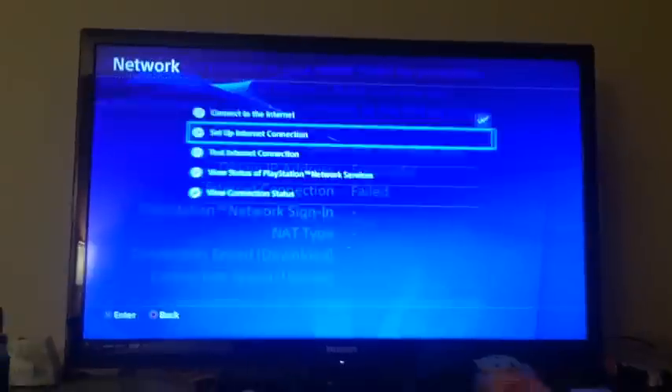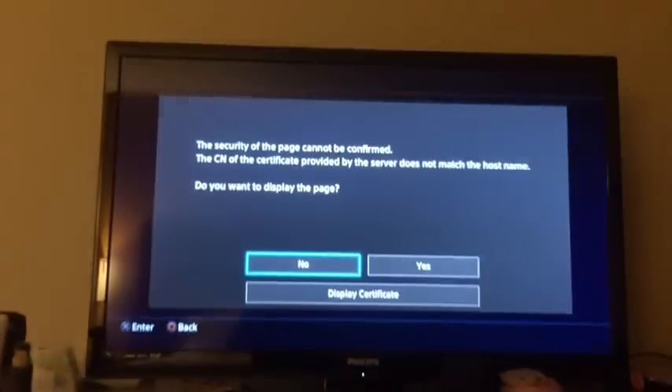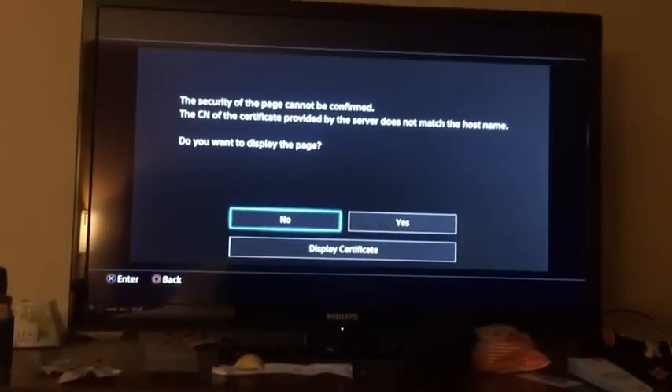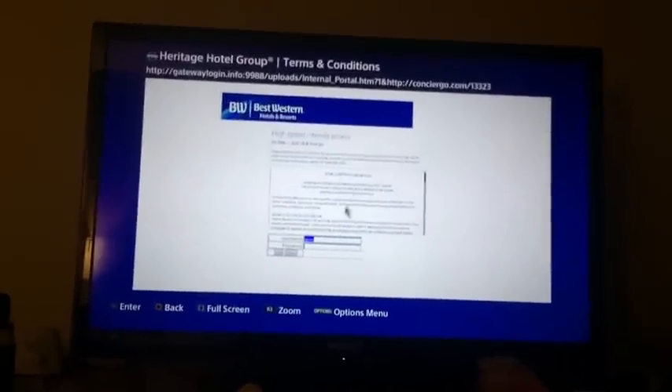You go back, come down here, go to View Status and PlayStation Network Services. This is where you go — hit this, and then you put in your password to your hotel right here.